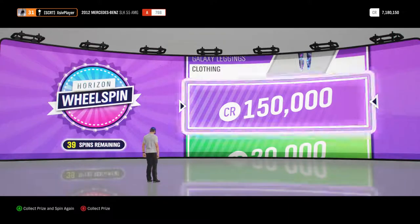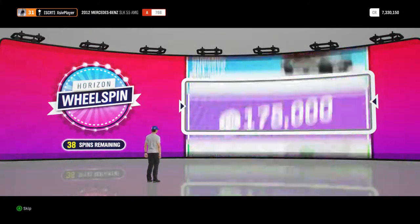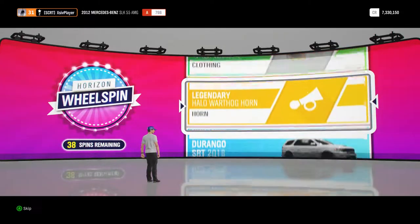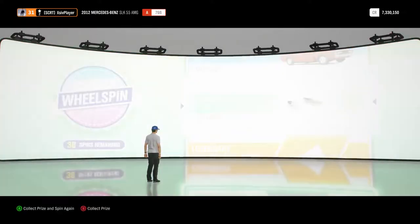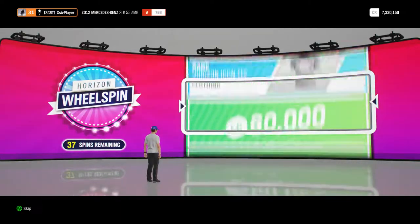That's a bit better, 150,000 credits there, much better. That takes us to 7.3 million credits in the bank account. Next up, we've got the common black slip-ons, again straight into the collection, never to be seen again.